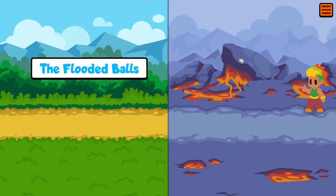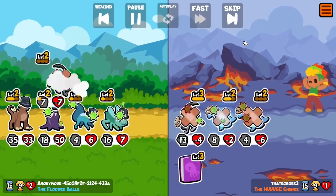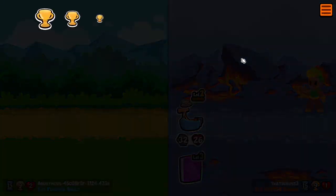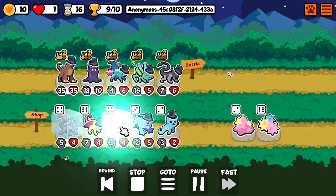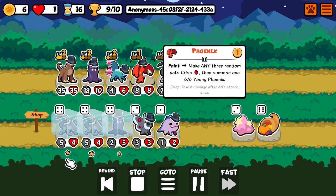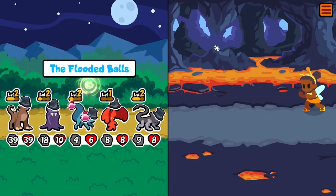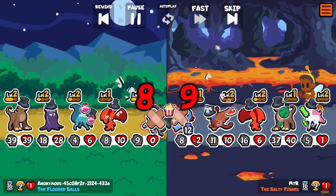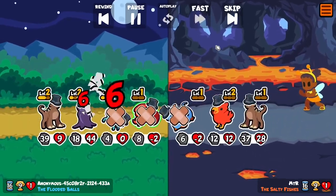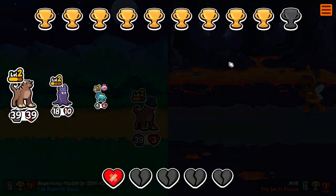I mean, it can go up to 100/100 — I haven't seen it yet, I haven't had it yet, but I'm looking forward to the day I have it. This is a loss even though it didn't look like a loss, so we're down to the last life. Selling the bug and adding a phoenix just to give more ailments, making the opponent's animals crisp — which actually worked out quite well, and that's a victory.